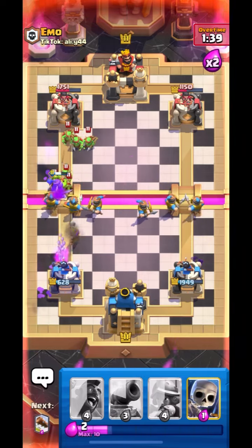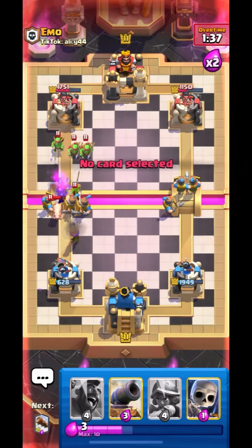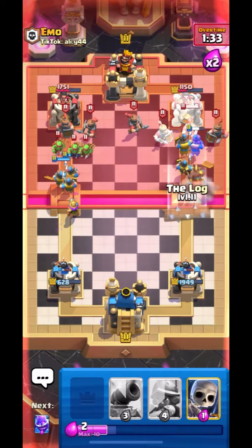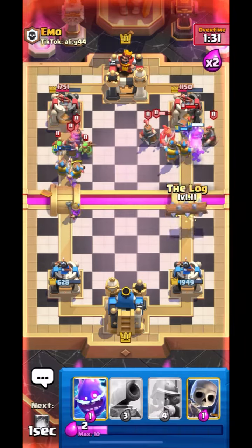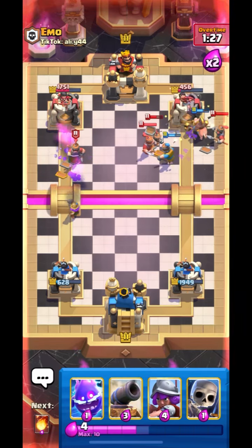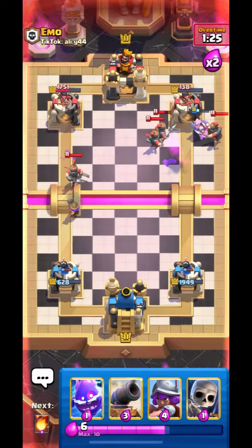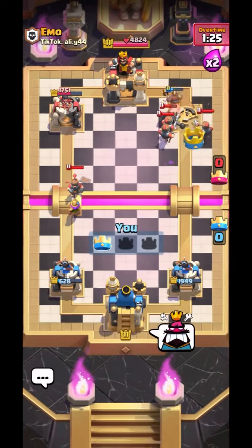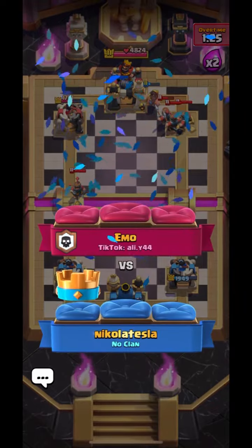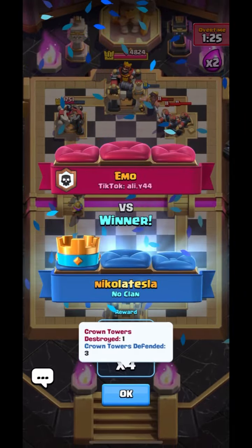He put down his Goblin Gang on that side so let's go in with our Hog on the opposite — I think this is going to be a good move. Hog is going to his tower directly and his Recruits are busy with mine. That's it guys — our Hog will take out his Princess Tower. GG's to him. We finally managed to complete this challenge with 12-0. This deck is really nice, you can also try this.